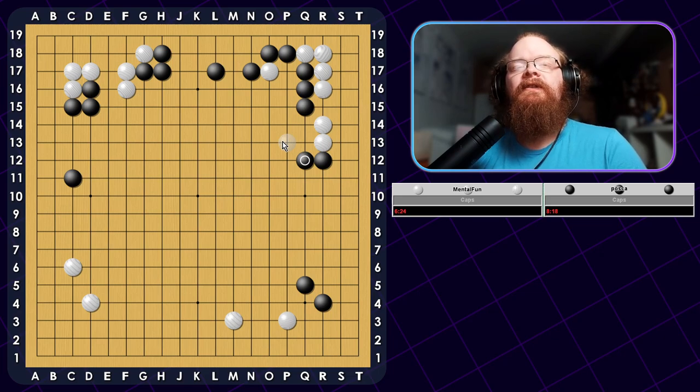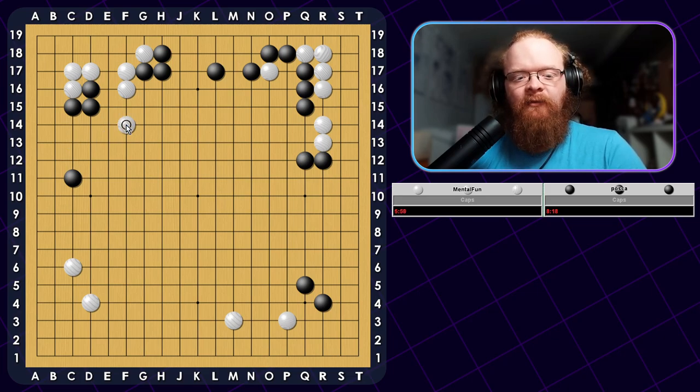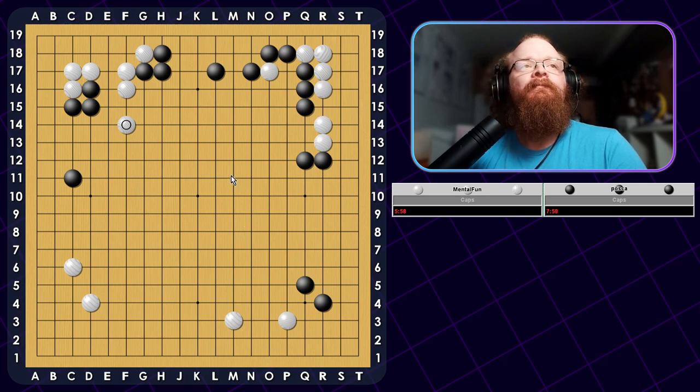We could jump out towards the center, but we can also just play another big move somewhere. There is a lot of center potential here, so I'm tempted to just jump here, which sort of preemptively helps with anything that goes on later. You could also do some sort of Kosumi running towards this side, but the jump is also threatening an invasion on the left. So I think I'm just going to jump towards the center. This center strength should help with dealing with reducing later on. Normally you could also just play the third move for the corner in the bottom left, but I want to make sure I have enough of a presence in the center that I don't have to worry about it.